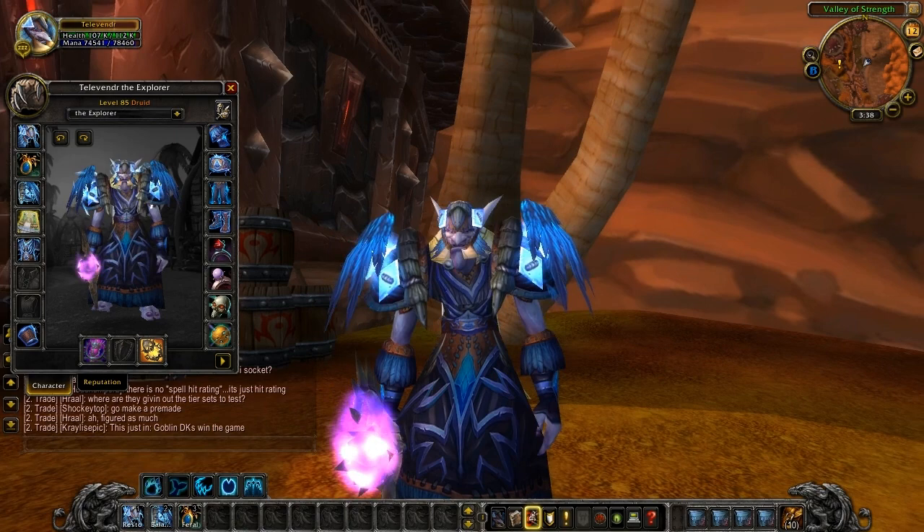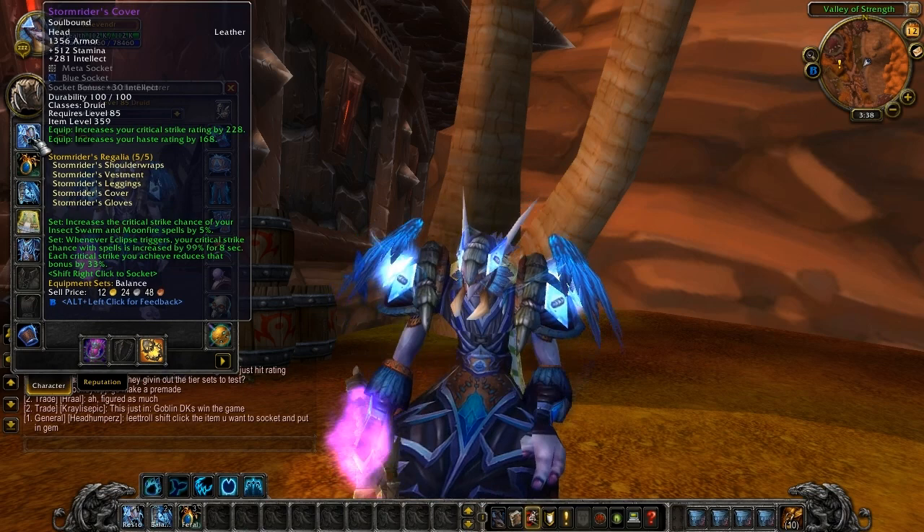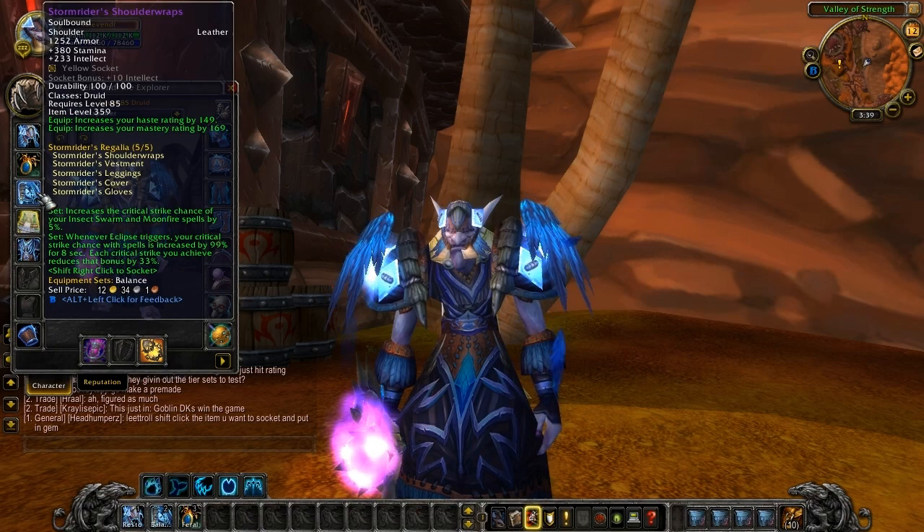Let's switch on over to the balance set. The Stormrider's Cover: 512 stamina, 281 intellect, a meta socket and a blue with plus 38 intellect bonus. 228 is the crit, and 168 is the haste rating. Here are your bonuses. Two-set increases the critical strike chance of your Insect Swarm and Moonfire by 5%. And four-piece: whenever Eclipse triggers, your critical strike chance with spells is increased by 99% for 8 seconds. Each critical strike you achieve reduces that bonus by 33%. That seems quite good — I don't play a druid, but that sounds really good.